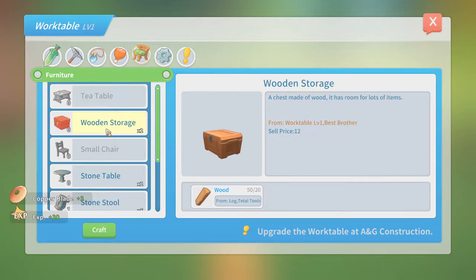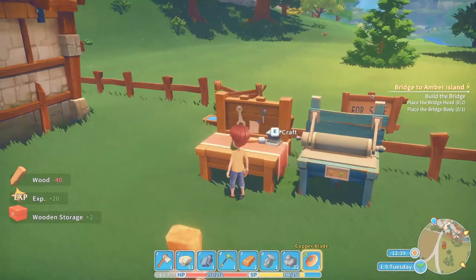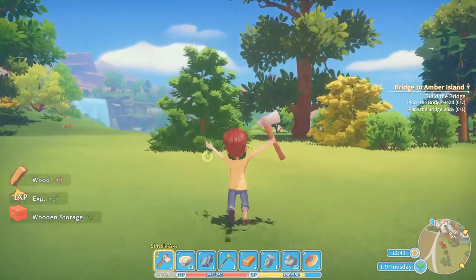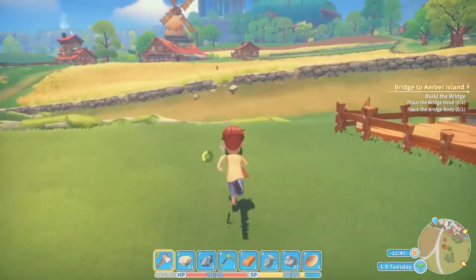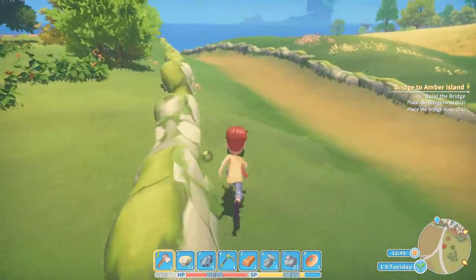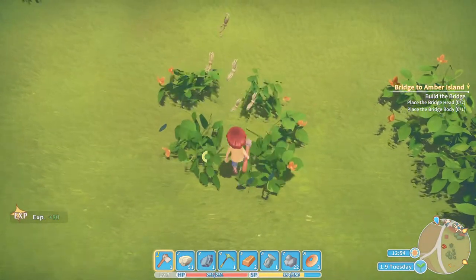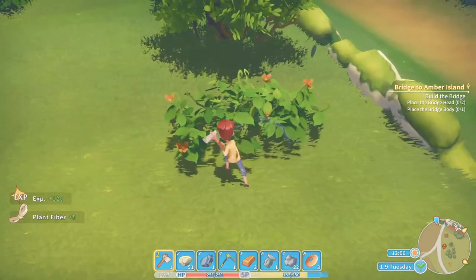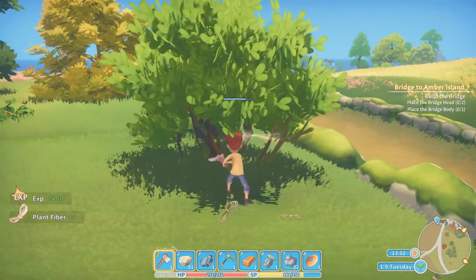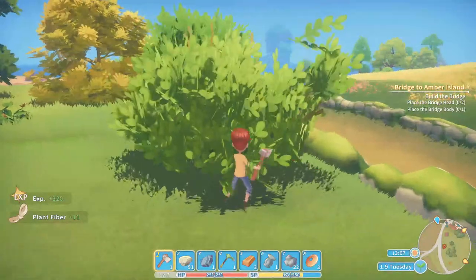Wooden storages. Don't care. There'll be some wood around here. Nope, there isn't. That's fiber — not when I need it, but it's better than nothing. Tree down.